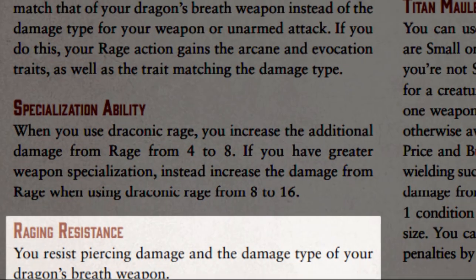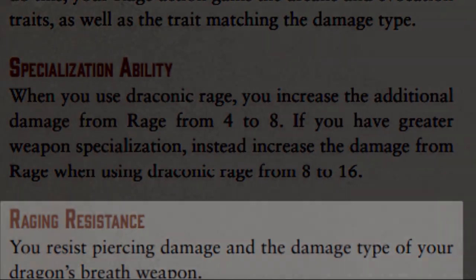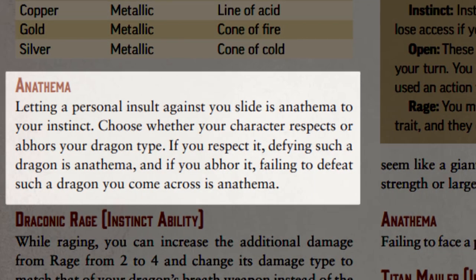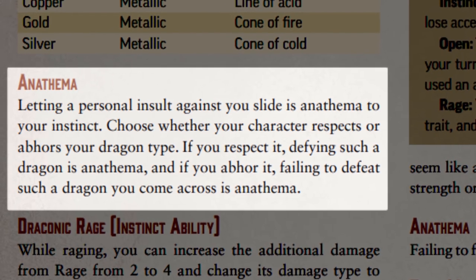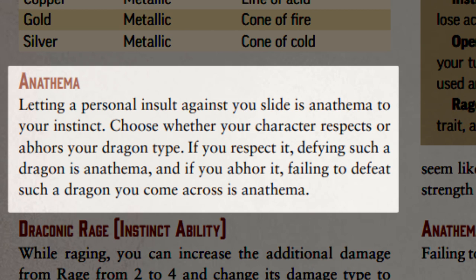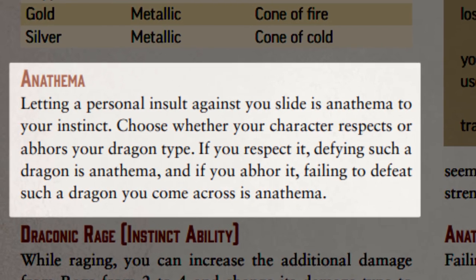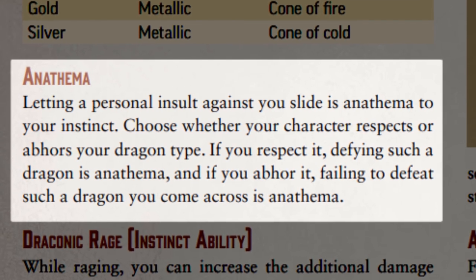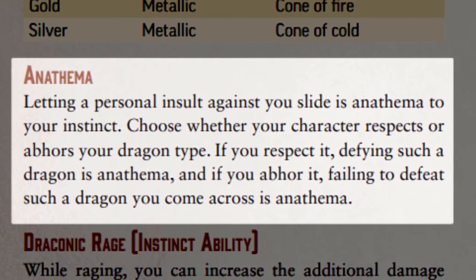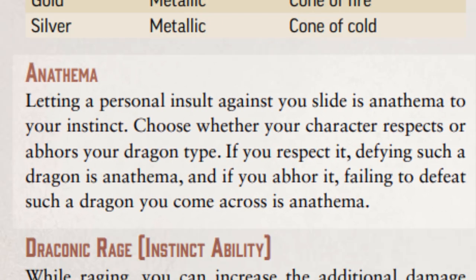Draconic Barbarians also gain resistance to piercing and the damage type of their dragon while raging. The anathema of the Draconic Instinct forbids any kind of personal insult going unanswered — if someone disrespects you, you must either make them take their words back or make sure they know you didn't take it kindly. You must also respect or destroy any dragon you come across, depending on whether your instinct comes from reverence or hatred of dragons.